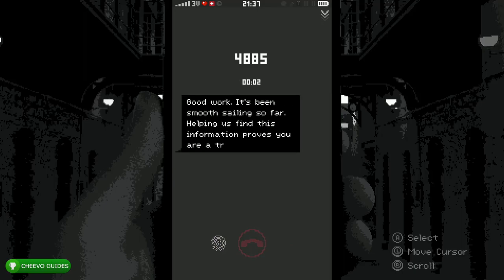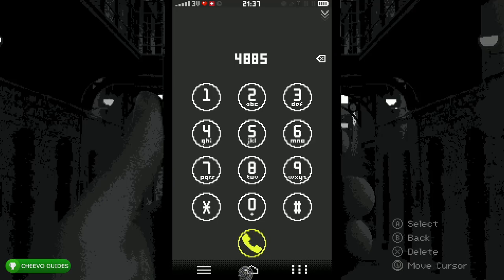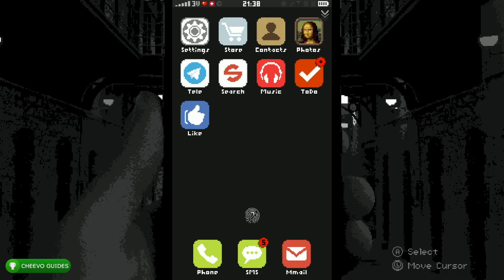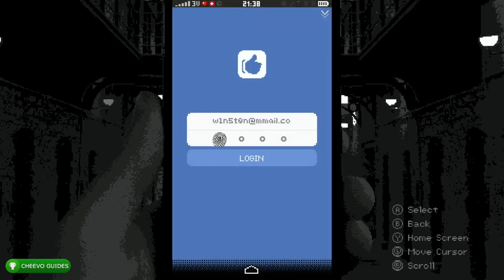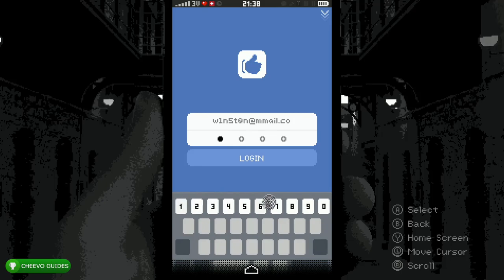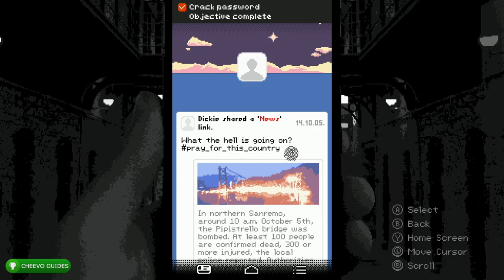After that, go ahead and end the call and press the Home icon. Next, go to the Like app and now our email address is going to populate. Go ahead and enter in the password — it's 1-0-1-8, again that's 1-0-1-8. After that you're all logged into the Like app, and next you need to go to the Store and download the Follow app.